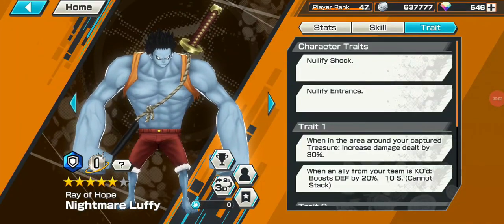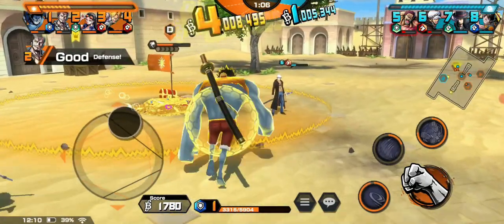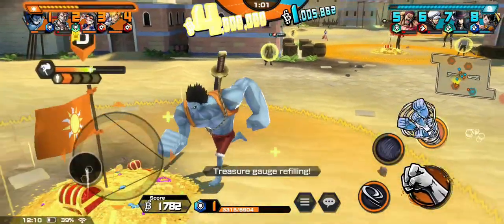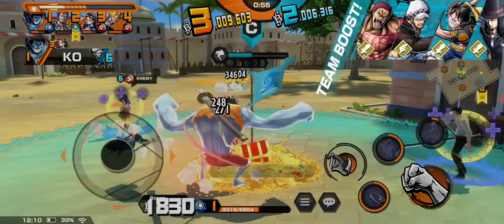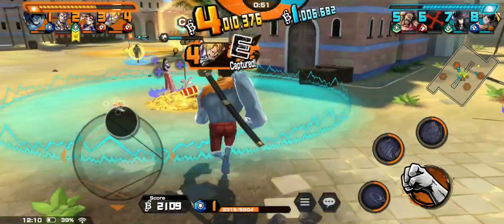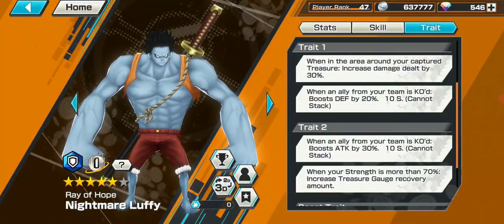Nightmare Luffy. This boy is over a year old already, but he still does the trick. He has the nullify shock and entrance tray that every Luffy has, and gets a nice attack boost from being within his own treasure area. When an ally is KO'd he gets a nice boost in attack and defense. His build is best with attack and defense, but try to max attack and use a set with damage boost in your treasure area, as he can do insane amounts of damage that way.